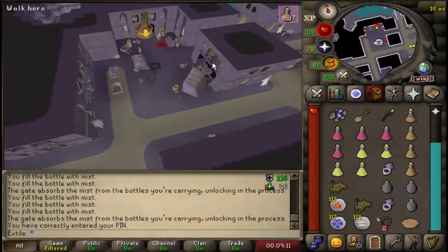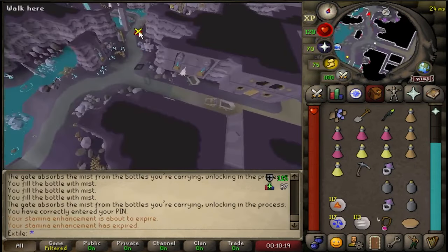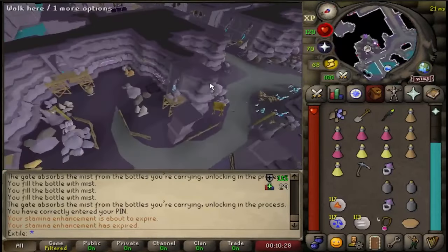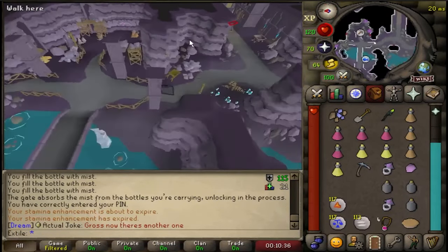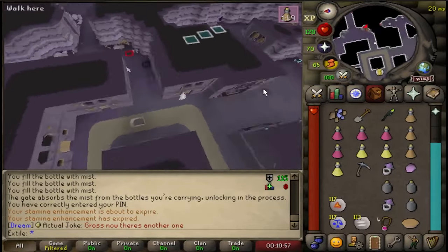Tell him that you need his help making a shield. He will then tell you to head west to the mines and grab a piece of baronite. Once you have that, head all the way to the east and right click inspect rubble until you find the chaos golems and kill one for a chaos core.